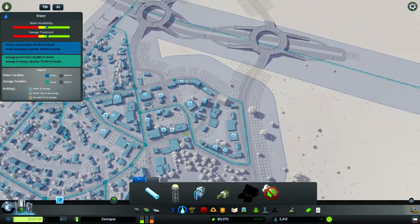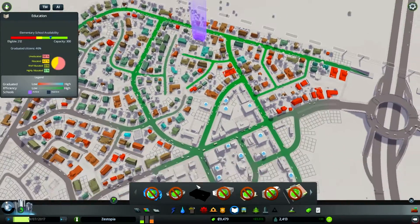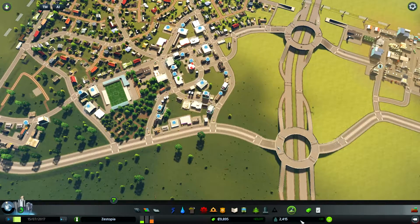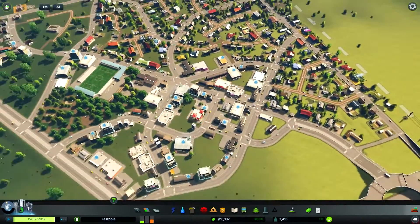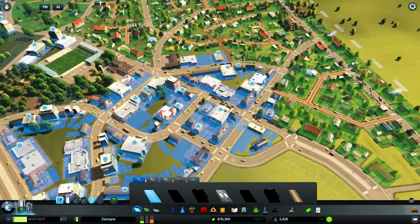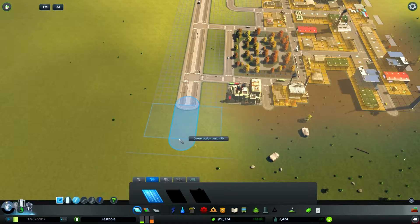Look, all these need workers — not enough educated workers. Yeah, we should address this, but we haven't got the money. When's our next milestone population? Oh here it is — 4,200. We'll just have to create a few residential zones for now, but next priority is to build a school. Let's extend this road down here a little bit.